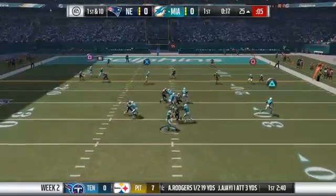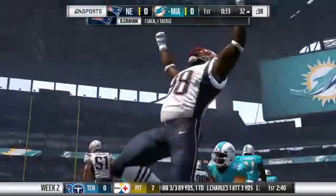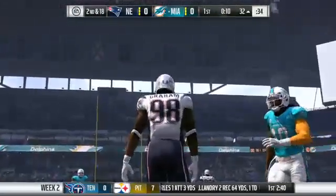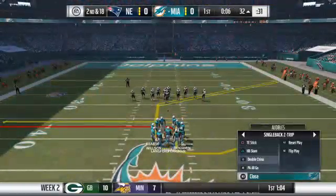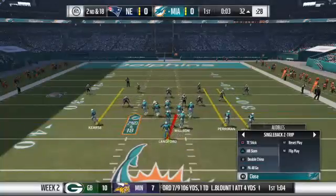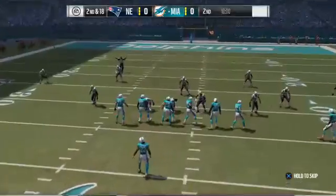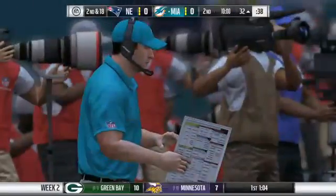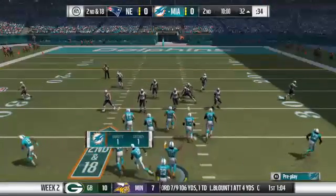On first down, Griffin — and the pressure getting to RG3. He's brought down for the sack by Brandon Graham, a loss of about eight. Plays like that really hurt play calling. They had a really nice gain on the previous play but gave about half the yardage back on the sack. Excellent pressure up front. Back now with Charles Davis, I'm Brandon Gordon. Second quarter begins with the Dolphins in possession of the football, facing a second and long.